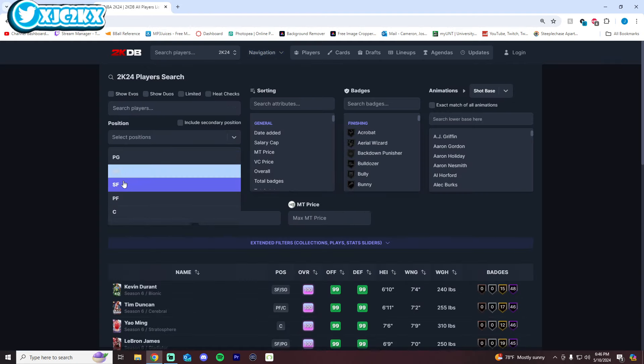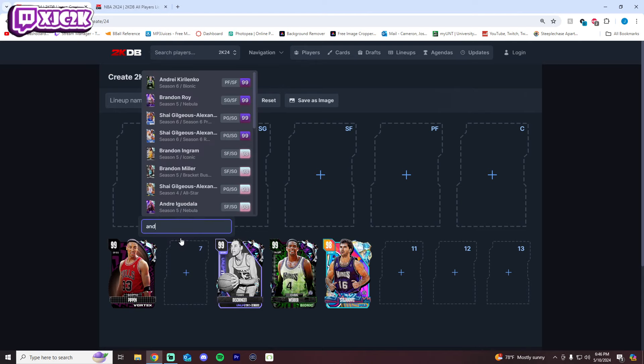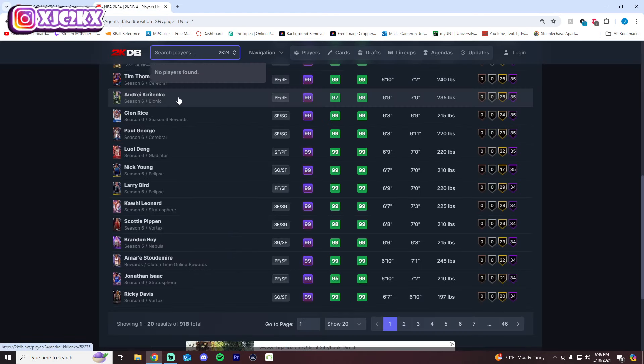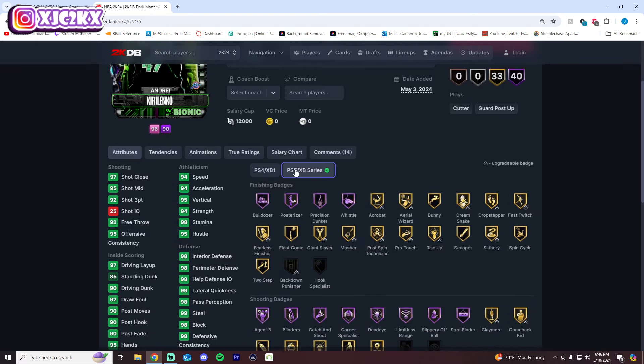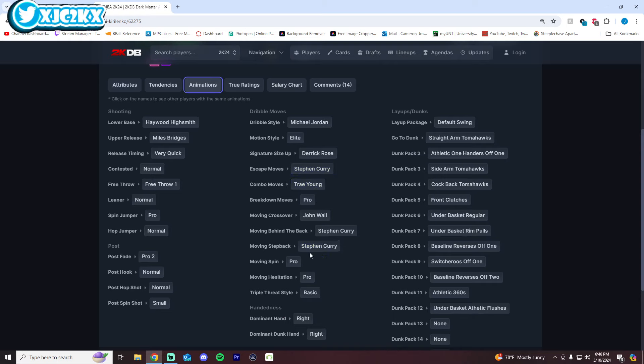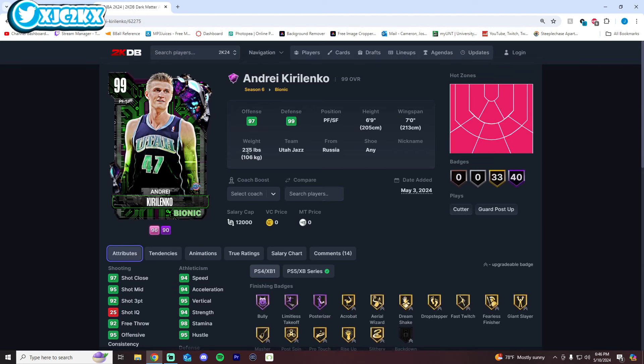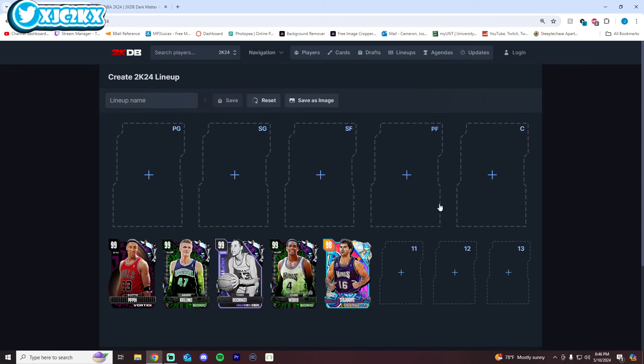Coming back to number 7: Andre Kirilenko, AK-47. He's amazing defensively and good offensively, but doesn't have great sigs and his release could be better. He has Steph Escape and Curry Slide, but his MJ dribble style release isn't great and normal fade isn't incredible either. He's one of the better defensive cards in the game and a pretty good playmaker, but doesn't have Handles for Days. I don't think the card is bad at all — number 7 is totally fair.